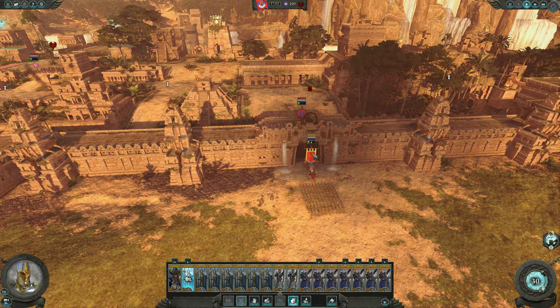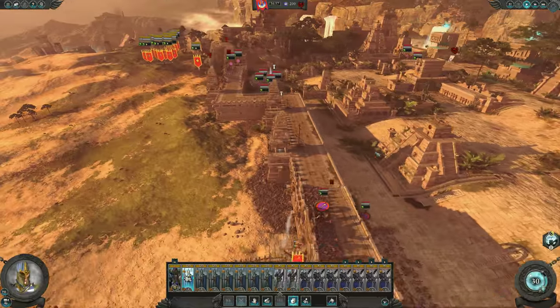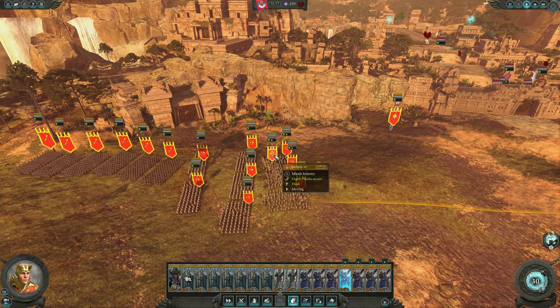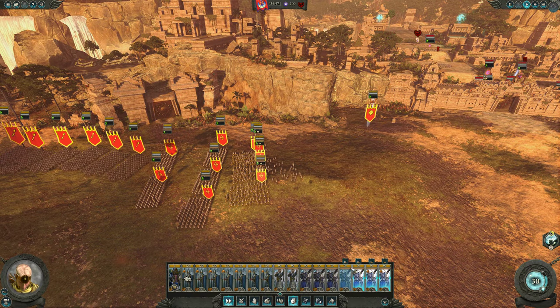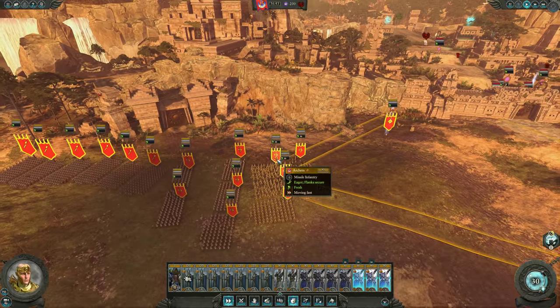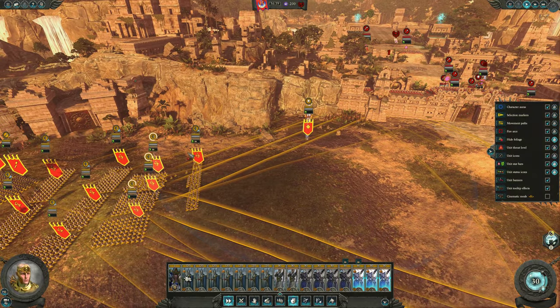Very interesting — these guys made it all the way to the gate completely unmolested. Not very smart on the part of the AI to let them do that. We'll let these guys run. Apparently these guys are still showing a movement animation even though they're just sitting still. Odd.